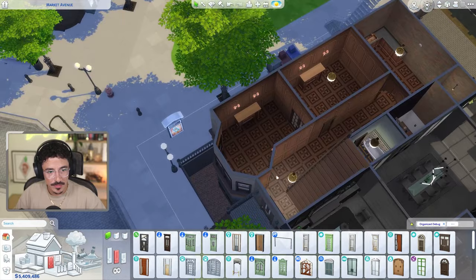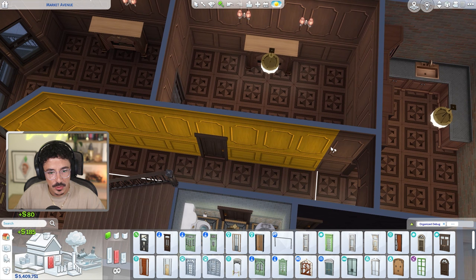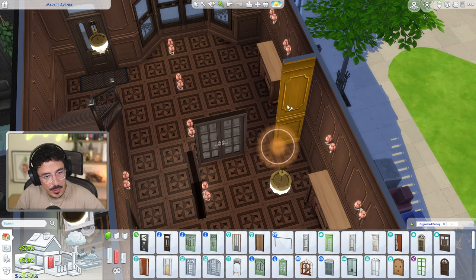Before I put the windows in all over the other side of the house, I want to break some of these walls down. I'm going to break all of these all the way along like this, getting rid of those floating sconces as well — it would be very silly to leave them there.